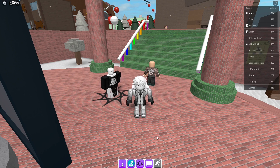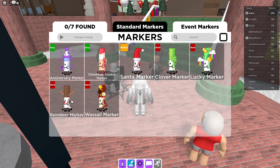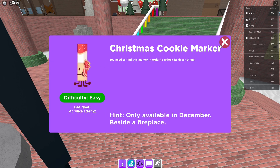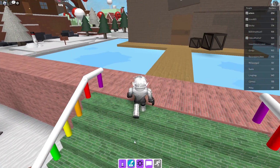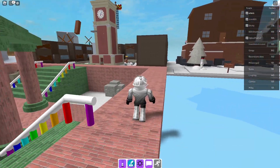Hello everyone, we're going to be playing Final Markers, and we're going to be trying to get the event markers. So we're going to be trying to get the Christmas ones, like this one right here beside the furnace, so we have to go in the furnace. Okay, I think the settings are good.